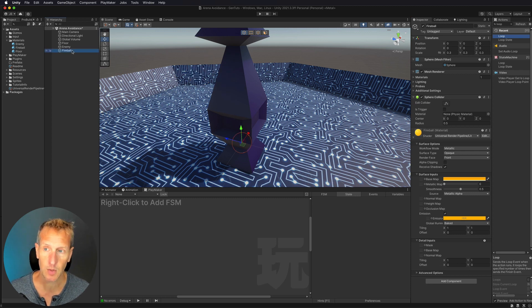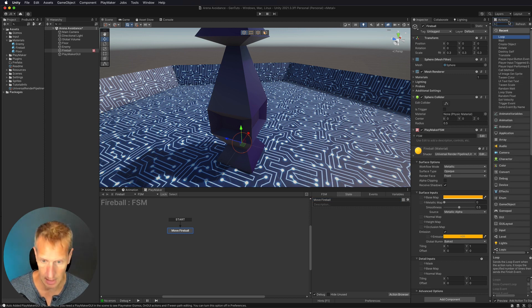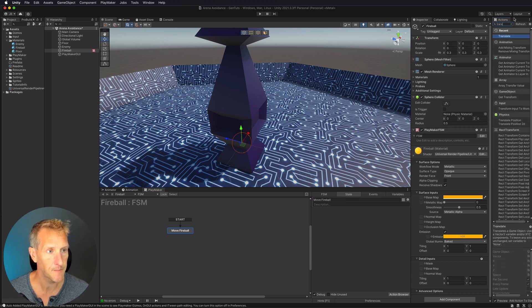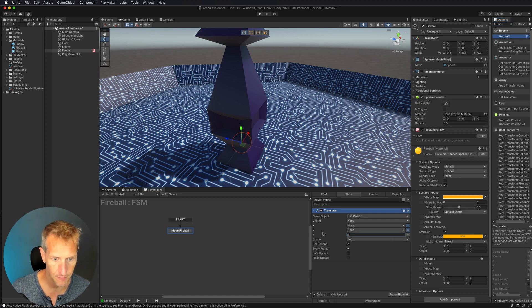With this sphere, I want to translate — I want to move it through space. I'll add a new Playmaker FSM and call it 'move fireball.' I want to do a translate action on the Z axis so it moves back in space — that's the direction we want. I'm going to move this at a rate of five, per second, every frame.